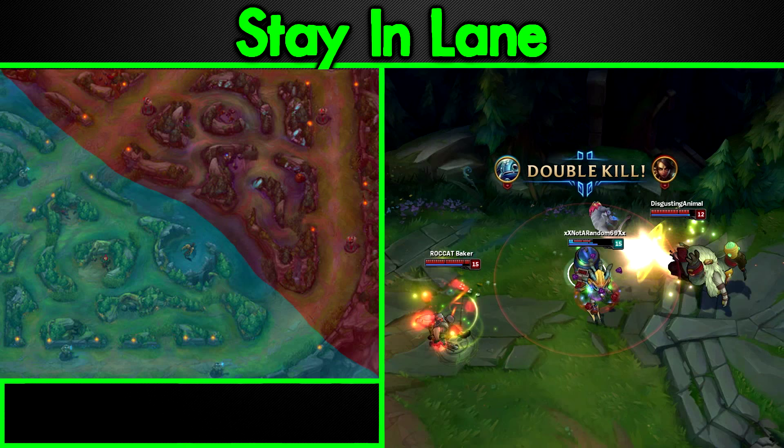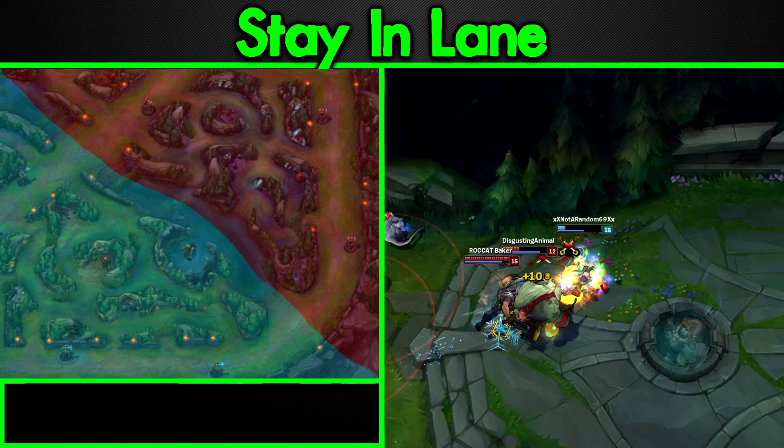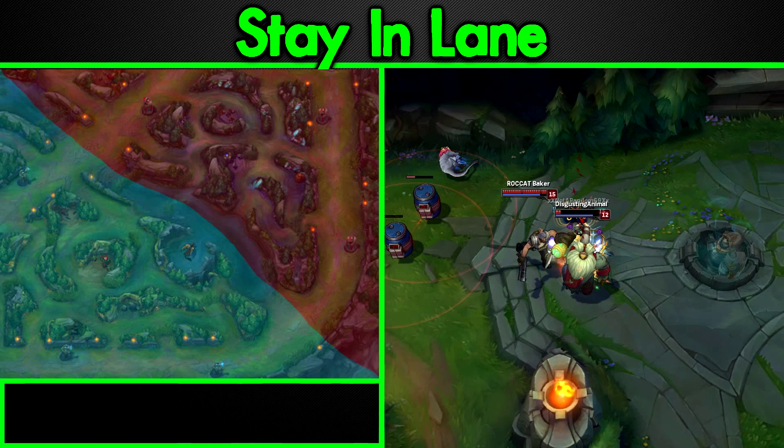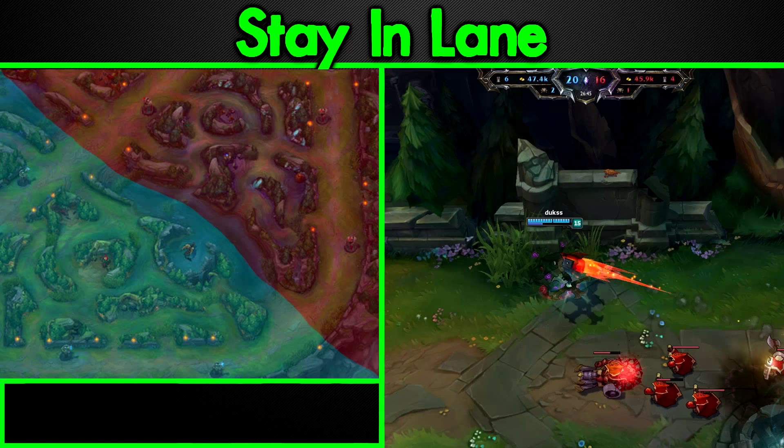If you push bot you will generate so much pressure it will force the entire enemy team to you, which will give your team a lot of breathing room — whether they're behind or ahead — to push other turrets and do other things. When the enemy team comes to your bot lane, your jungler, top, and even mid in most cases have free space to do basically anything they want: siege up mid, head up top lane, go for a gank, steal some of the enemy jungle.